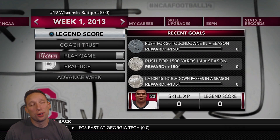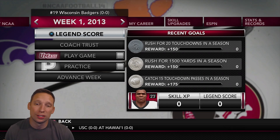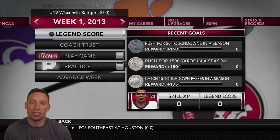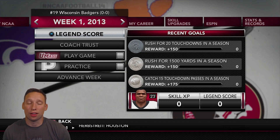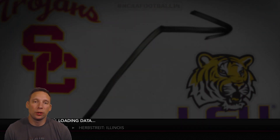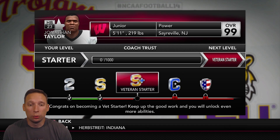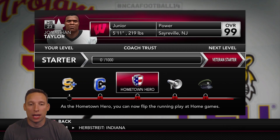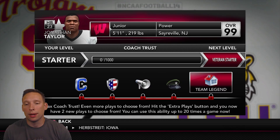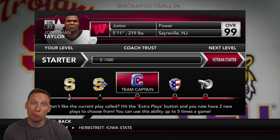Looking at the goals we need to complete for Taylor to have a chance at winning the Heisman: he needs to rush for at least 20 touchdowns, have a 1,500-yard season, and catch 15 touchdowns. Wow — they're expecting us to get 35 touchdowns total with this guy. Looking at coach's trust, we are day-one starting, but we want to become a veteran starter, team captain, hometown hero leader, and hopefully even a team legend so we can call our own plays.